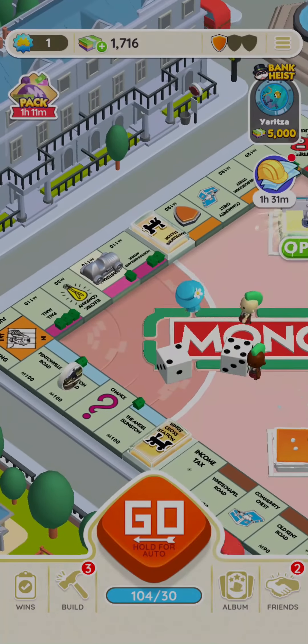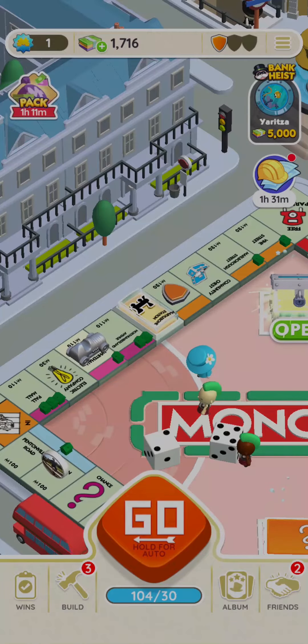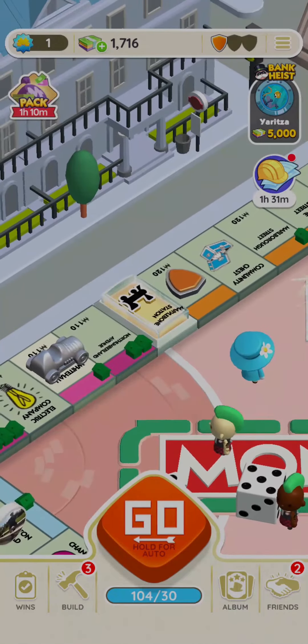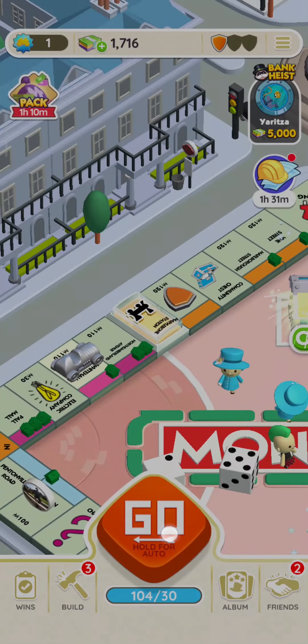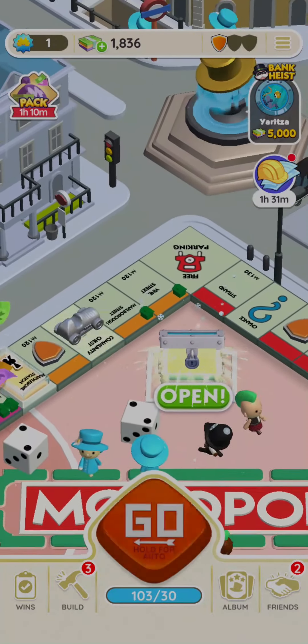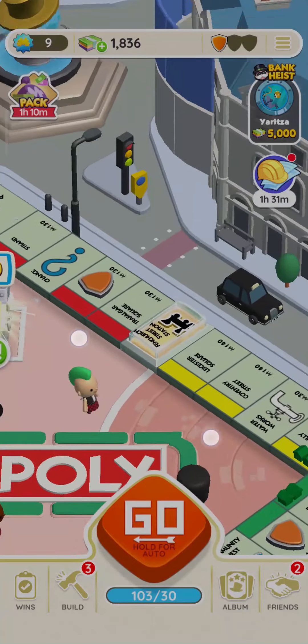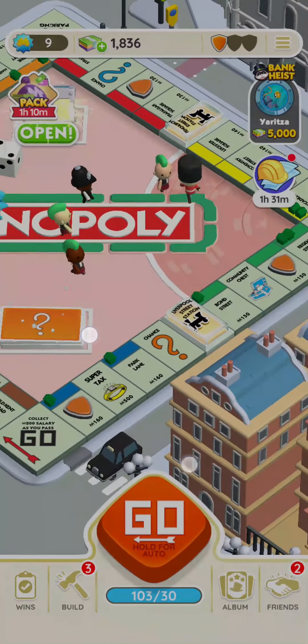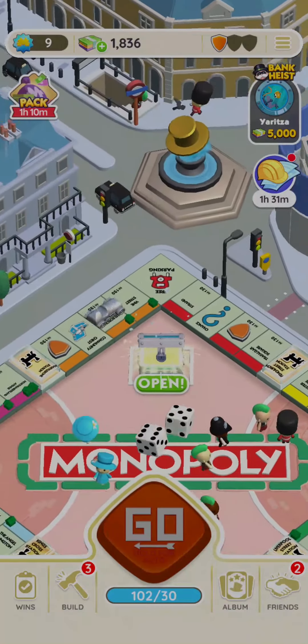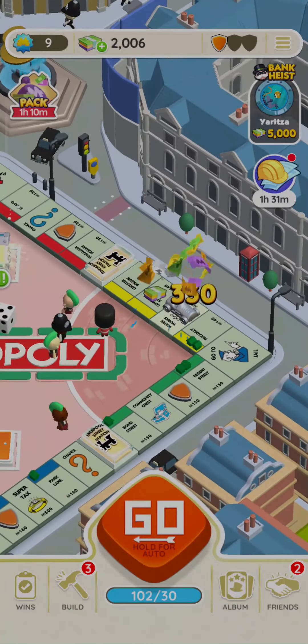The way that you can attack people on Monopoly Go is you need to land on one of these train icons on each of these lanes. Each lane has these trains, as you can see. So you just need to keep rolling the dice and hope that you land on one of them.